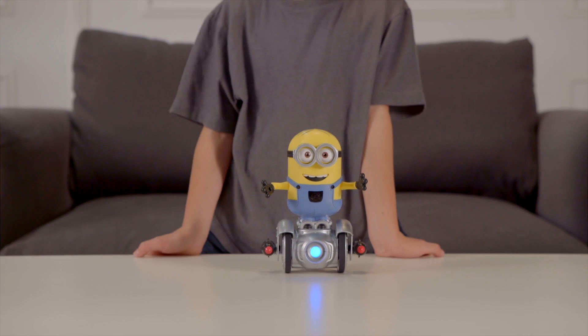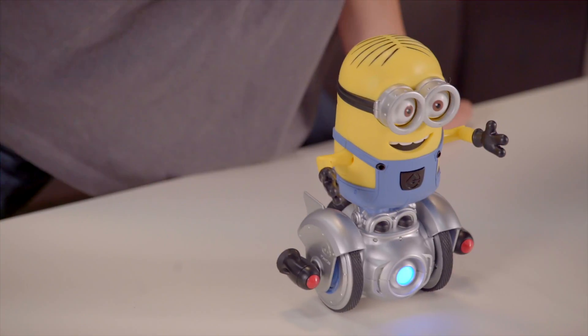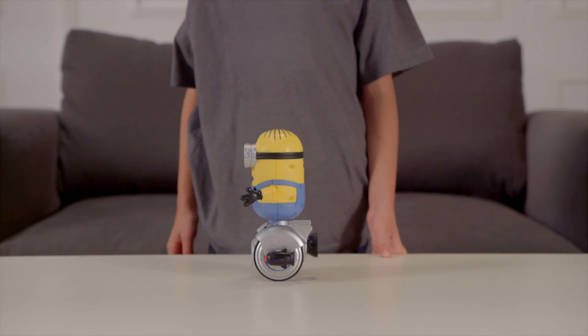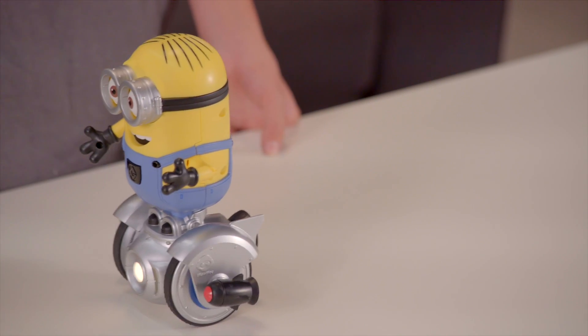One of the motions Turbo Dave responds to is a swipe motion. By swiping your hand to the left or the right, it will cause Turbo Dave to turn to either side. Turbo Dave will better register your command if your hand is flat and spread out wide like this, covering more physical space.